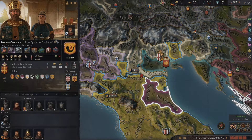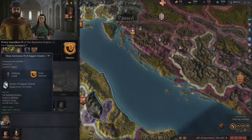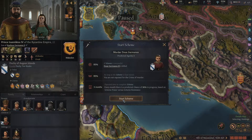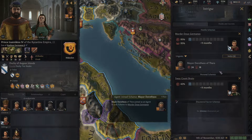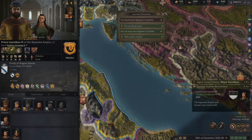Hold the phone — his heir is who? That may be a grandchild. See, there's this thing where I need to get rid of all of his heirs. All right, that's good.